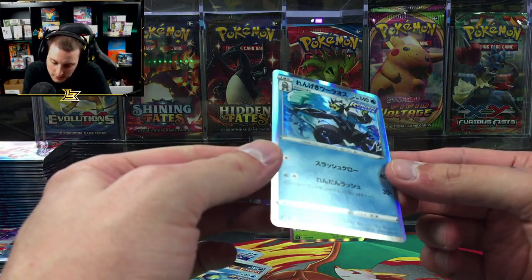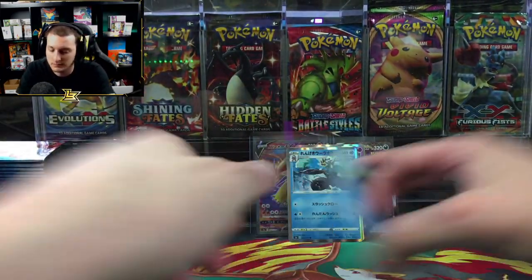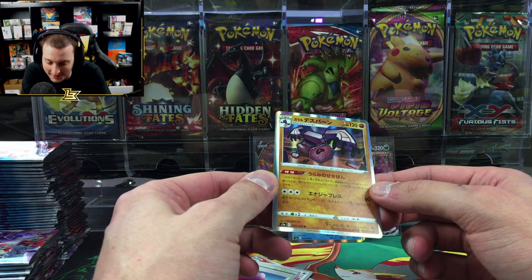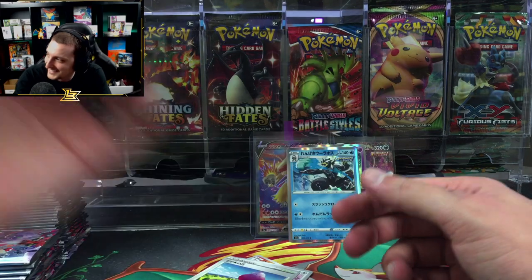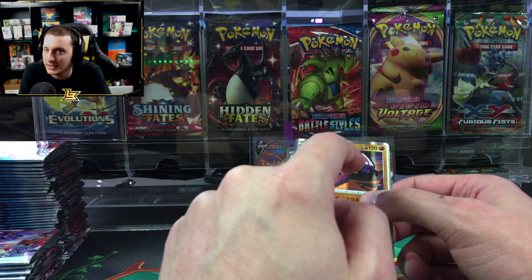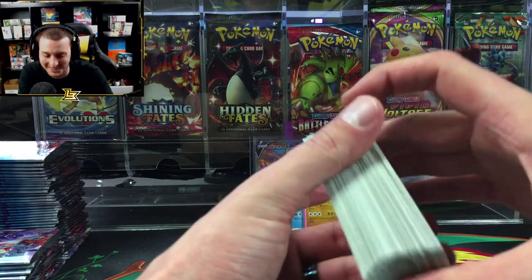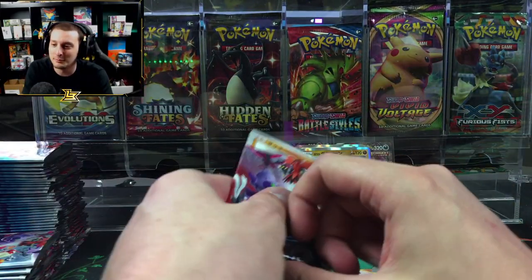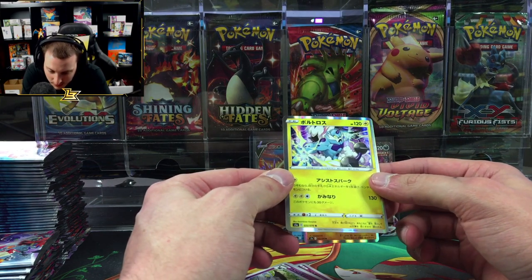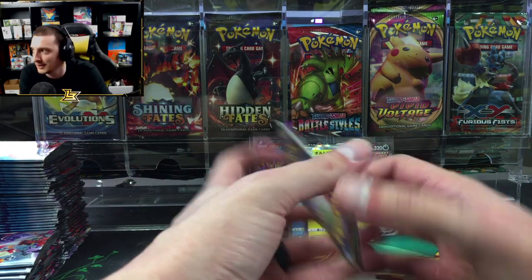Oh there's an Urshifu in here! I don't remember what this weird Pokemon's called — it's Yan Mask, and it turns into... chat, what's his name? Runerigus? Is that how you say it? Oh, there's Tornadus — wait, is it Landorus, Tornadus, and Thundurus? Yeah, that's Thundurus.